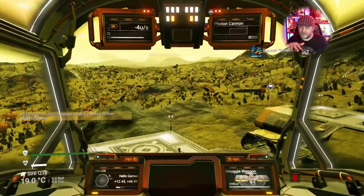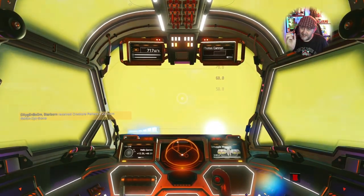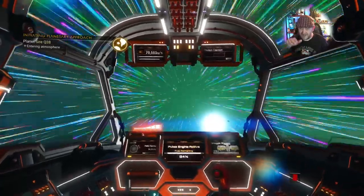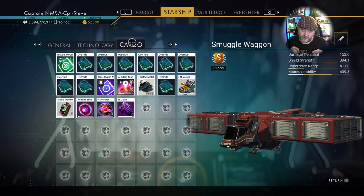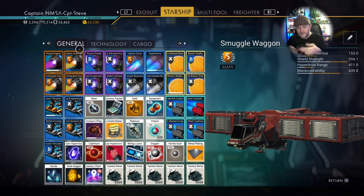Another drawback for flying a hauler: launch thruster fuel. Since it's such a heavy load, maybe have it use 50 percent of launch thrusters per launch, so you can only take off and land twice unless you upgrade your launch thrusters. It's a heavier ship so it should take more to get it off the ground. So the two drawbacks are fuel and launch thrusters.